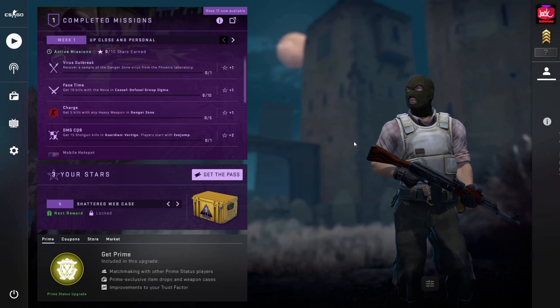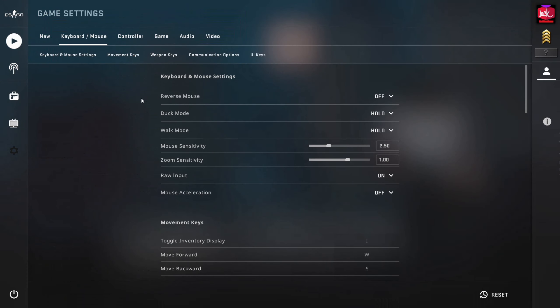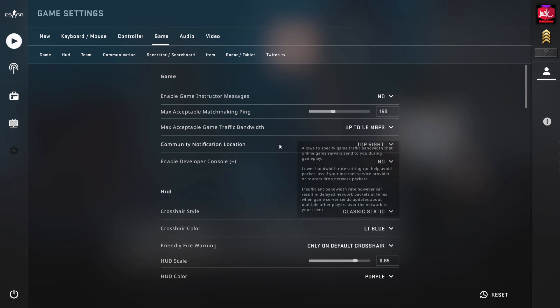Hey guys, this is how you enable your console as well. First, go to your settings, go on game, and go to the enable developer console.